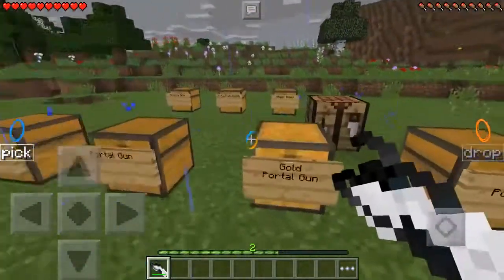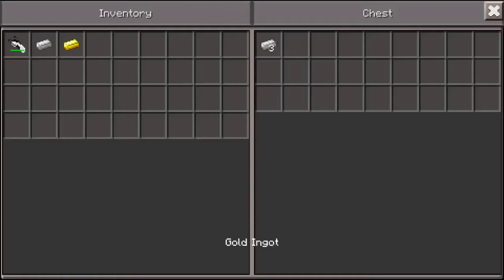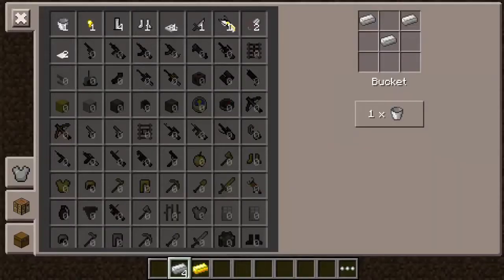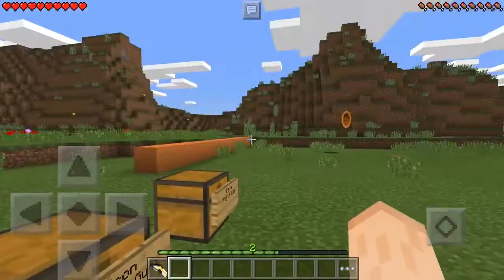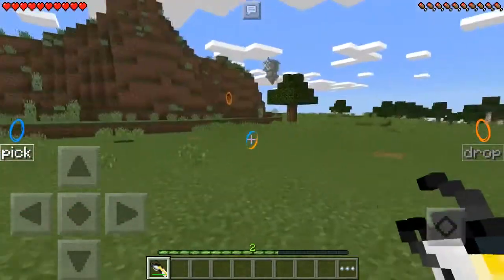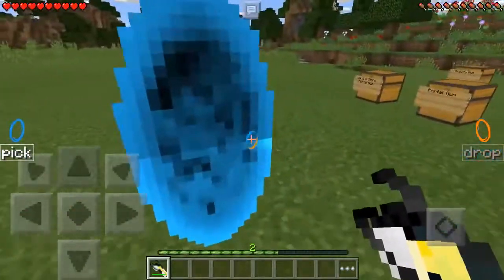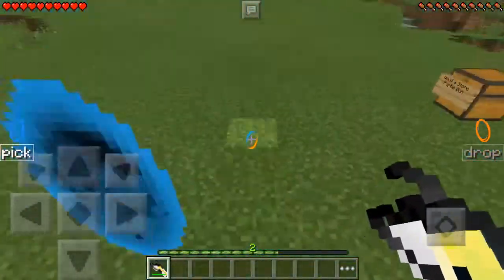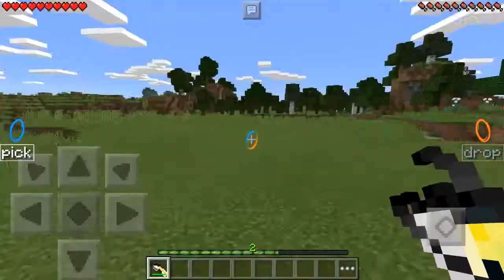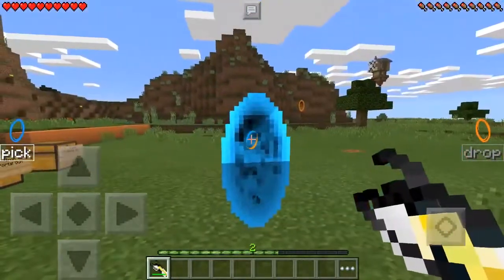There is another one — the gold portal gun — which is also slightly better than the iron one. It has 250 uses more, so 750 I believe. Pretty much the same, but the speed that the arrow travels is also faster. You need to admit this is pretty cool.